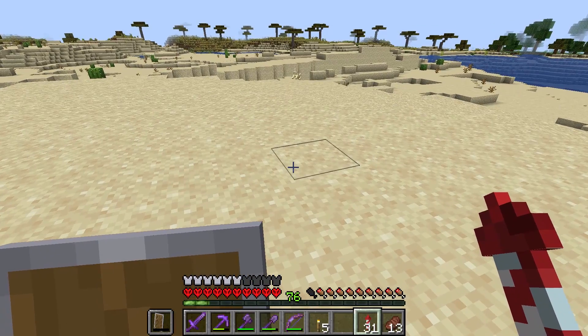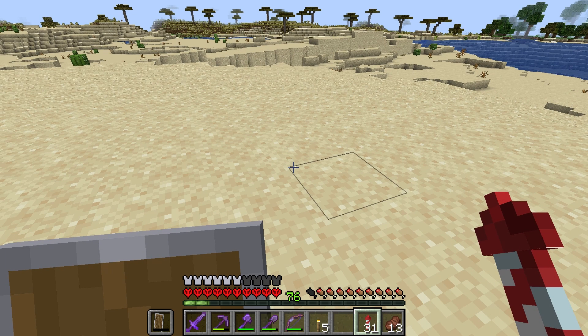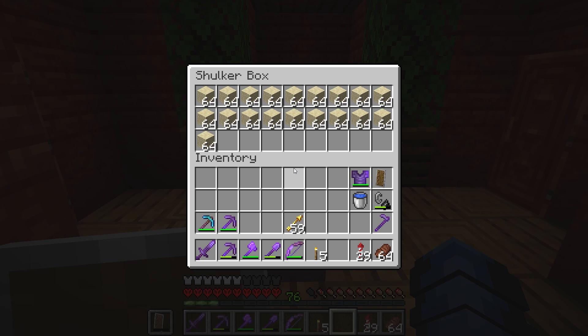I found the desert and didn't actually have to travel that far. Sadly I didn't bring a shulker box, so we're just going to have to mine as much sand as we can fit in our inventory. We won't be able to get as much as we wanted but it should be enough for the concrete we need. This is the amount of sand we fit in our inventory - it's not quite a full shulker box but it's definitely enough. We probably only need about three stacks of sand for the concrete, maybe even less.